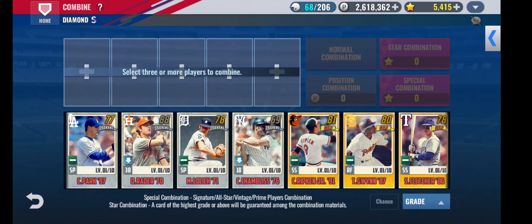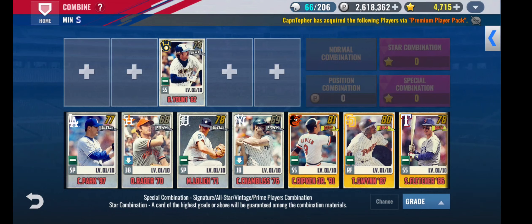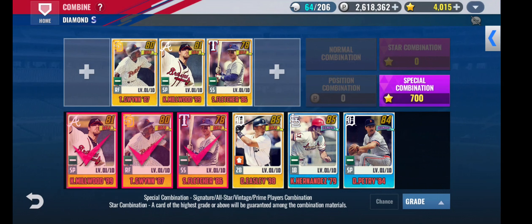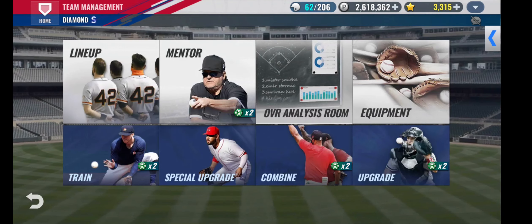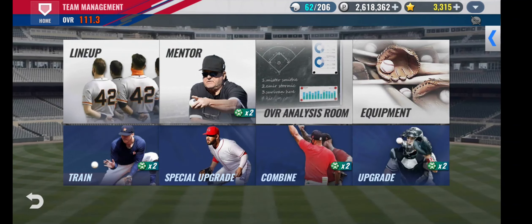We have a few vintage combos to do for Double Mileage on the Twins team here. With this team, I actually really could use a Legend batter a little more so than the Phillies team, so I'm crossing my fingers. We could potentially pull one. And if we can pull a Diamond from the three-gold combo we're about to do, we can do a three-Diamond vintage combo. But we did not. If I can get another Vintage pack before Double Mileage ends, then we can open that and at least do one more combo.